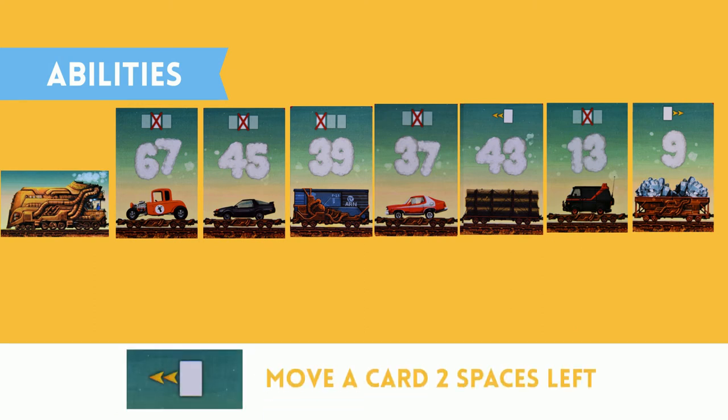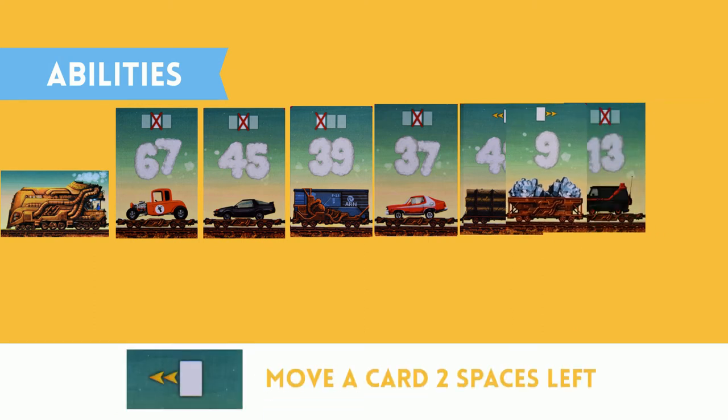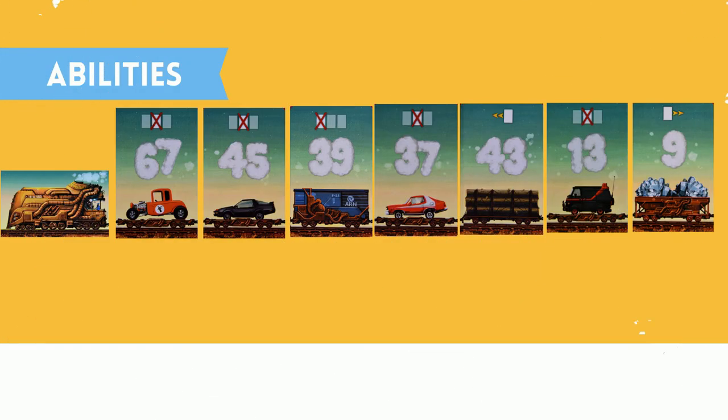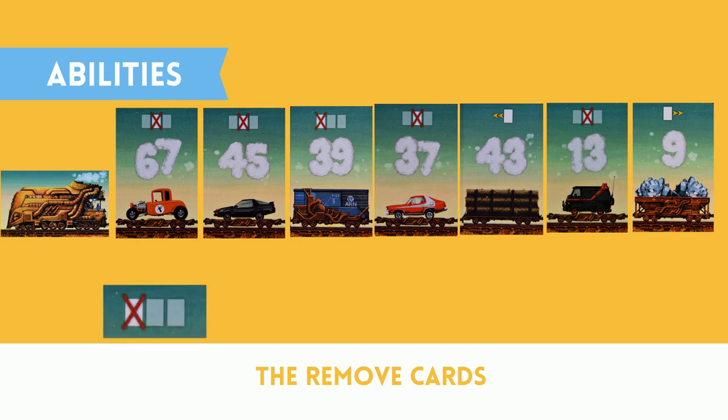Next, two spaces to the left — just like before, only this time going in the other direction. Then there are the remove cards, of which there are three different kinds: remove the card to the far left, which is the one next to the locomotive; remove the card to the far right, which is the one at the end of the line.